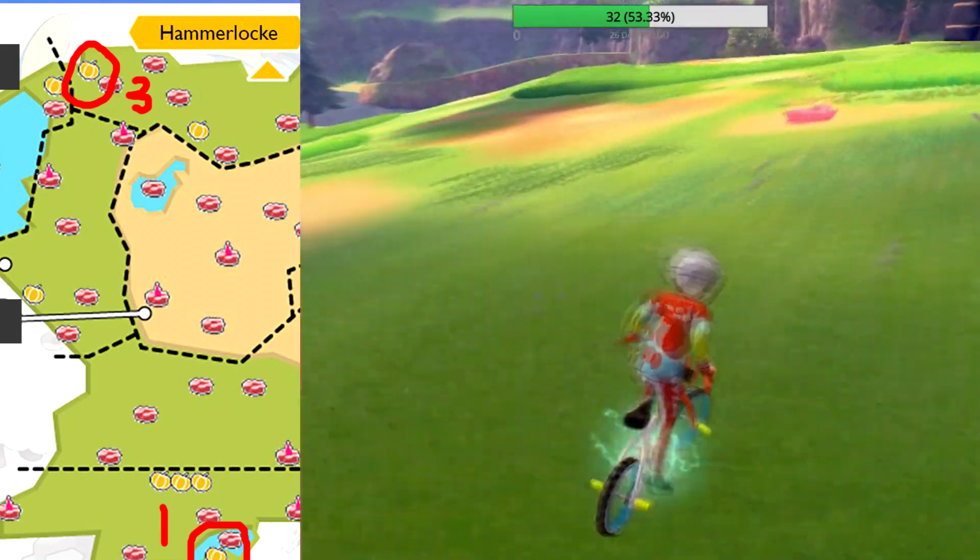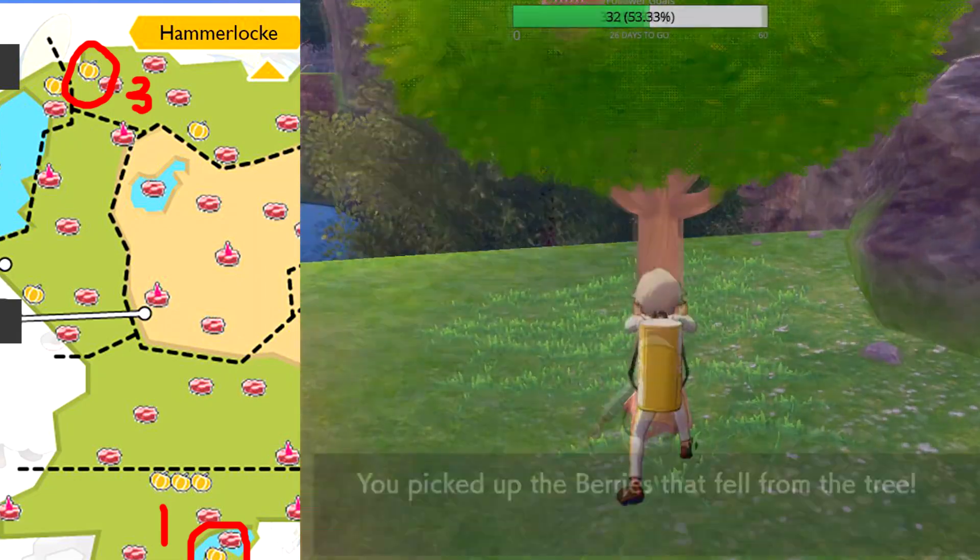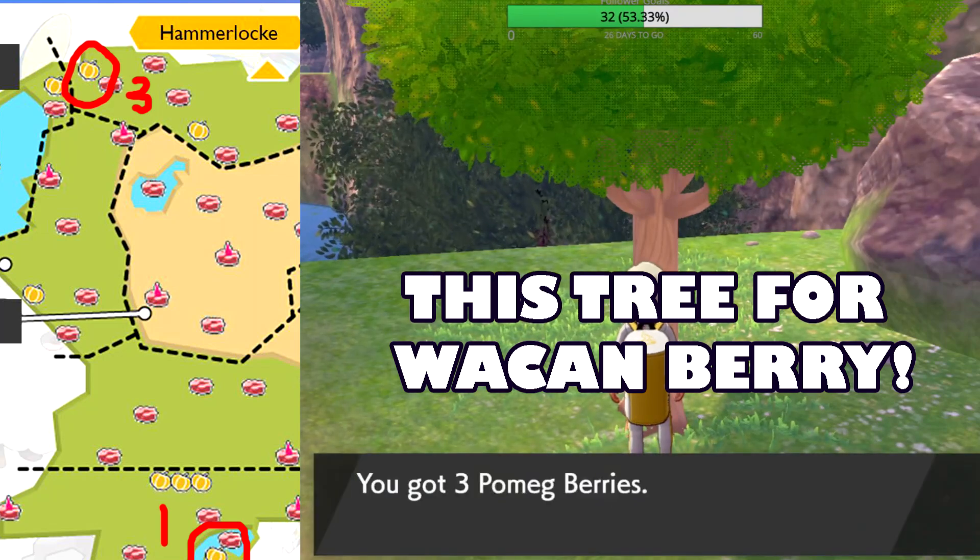Head on over to Hammerlock Hills and head west toward the Lake of Outrage. The third tree is just before a cliff. This is also the only tree that drops the Wakan Berry.